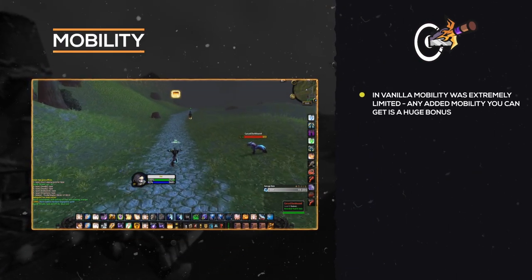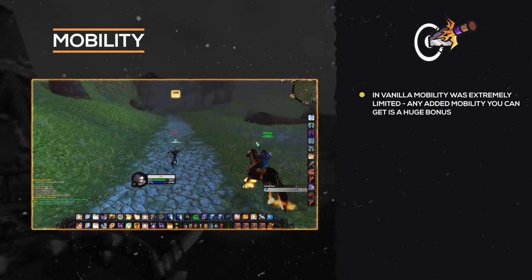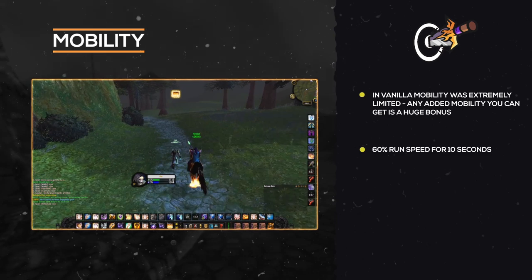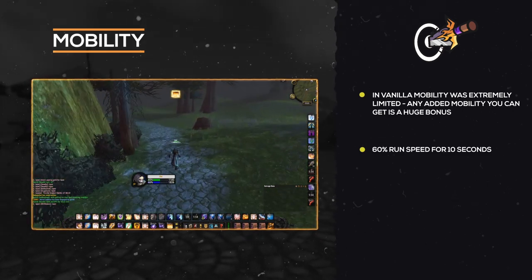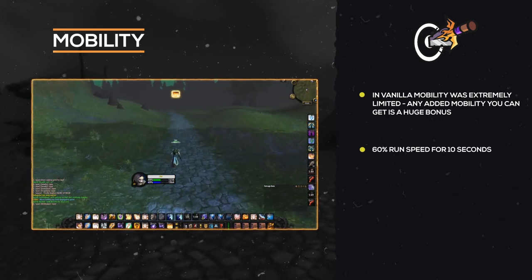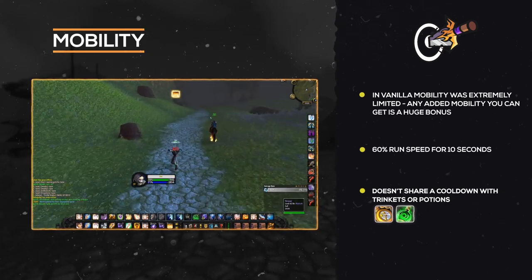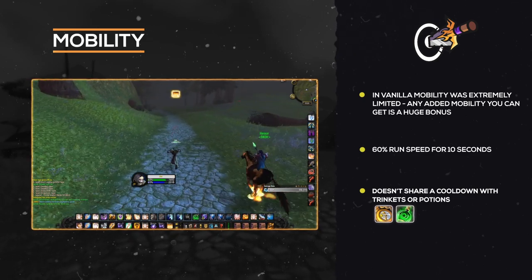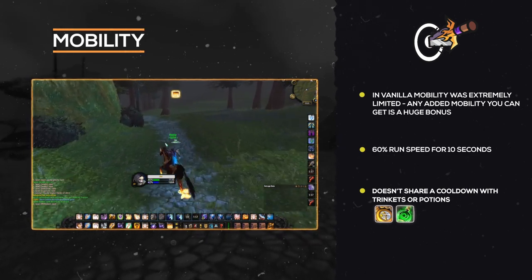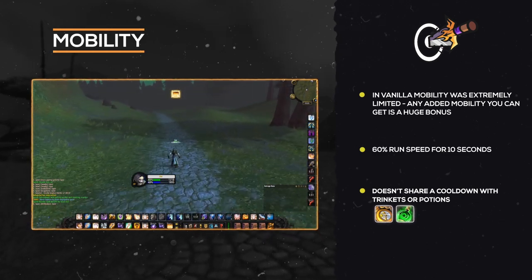Well, Skull of Impending Doom is good for two reasons. First is that it's a speed increase. In Vanilla, mobility was extremely scarce with most classes having little to no gap-closing ability. Any added mobility you can gain is a huge bonus, and Skull does exactly that by giving you a 60% run speed for 10 seconds, allowing you to catch up with enemies trying to flee, move around the map faster, or even escape a target trying to connect to you. As this item doesn't share a cooldown with trinkets or even potions, you can chain this 60% movement speed with other items like Nifty Stopwatch or even a Swiftness Potion, giving you some insane mobility if you're unable to mount for whatever reason.